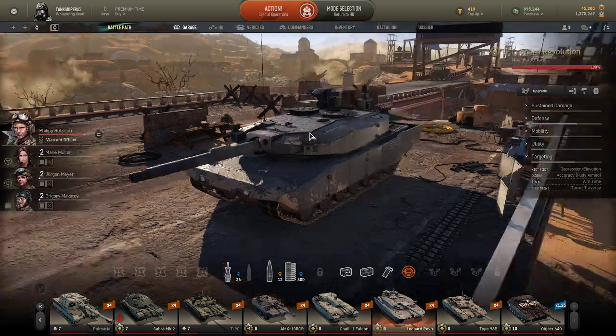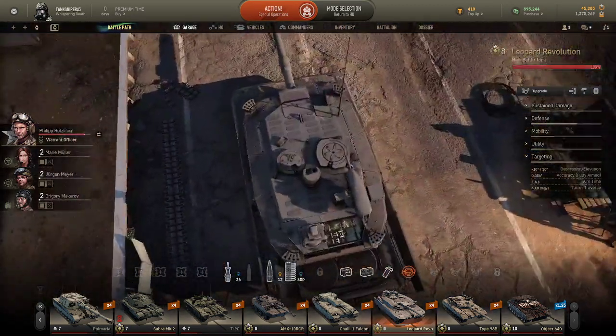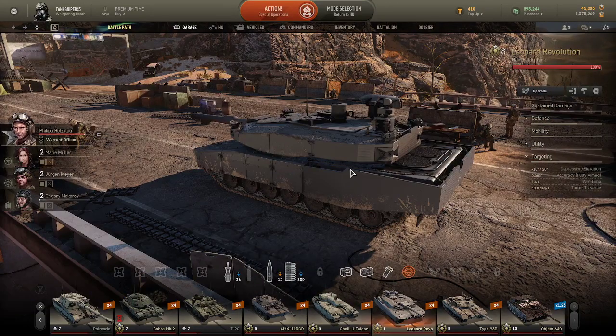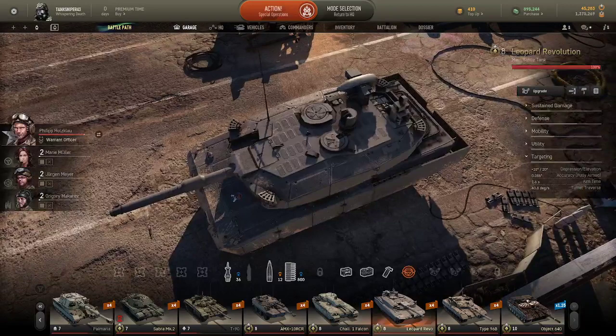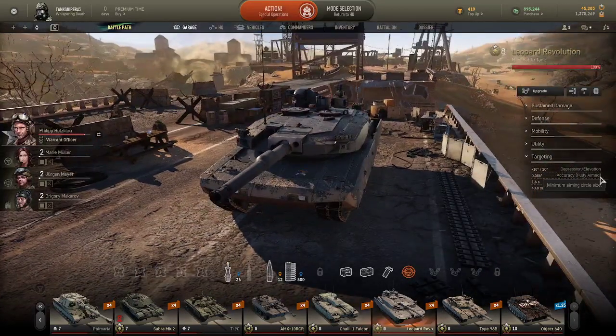Gun depression angles: 10 degrees. It's 10 degrees until you meet these little flaps which raise up — I would say about here is where your 10 degrees disappears, so about a 270-degree angle. It has a 1.6 second aim time, and 0.086 accuracy when fully aimed.